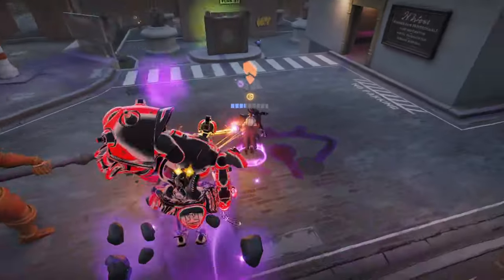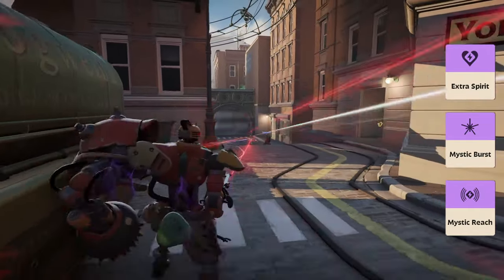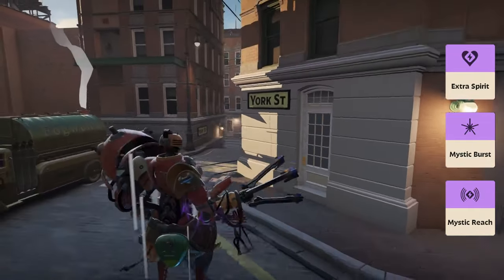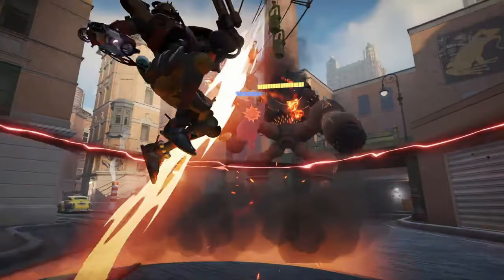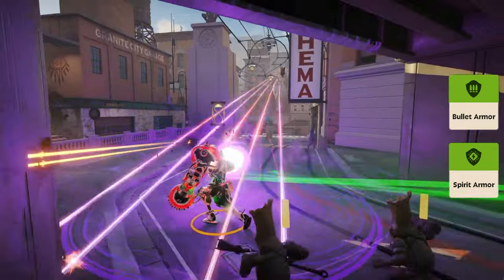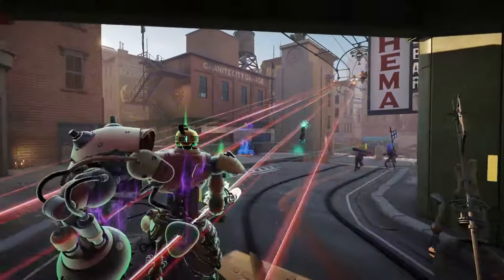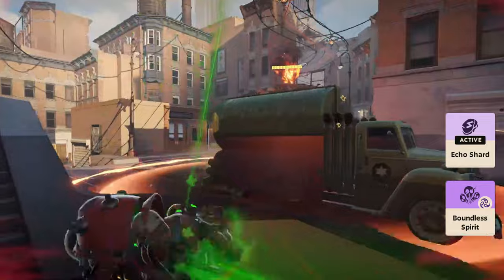Early core items for Bebop include Mystic Burst, Mystic Reach, and Extra Spirit. These items will boost his ability to deal damage from a distance. As the game progresses, it's important to add some survivability, either with bullet or spirit armor depending on the enemy team's composition. To maximize his damage output, upgrade his spirit items and purchase Echo Shard to help refund his basic ability casts along with Boundless Spirit for extra power.